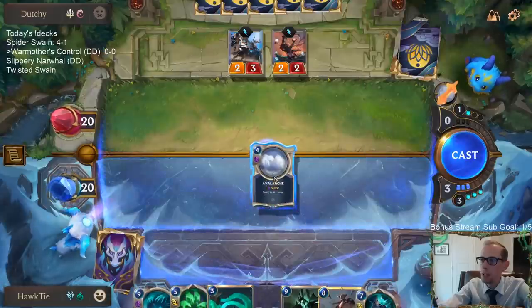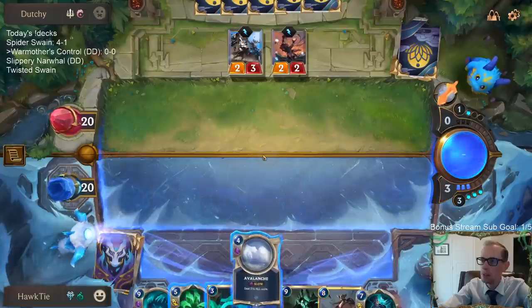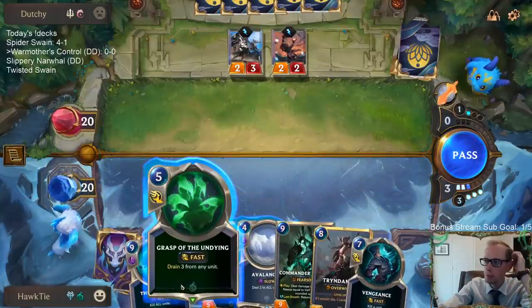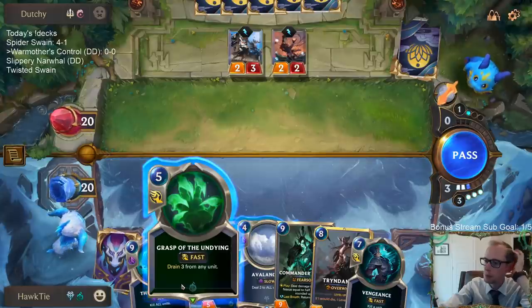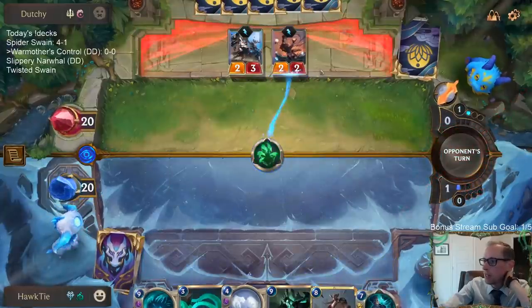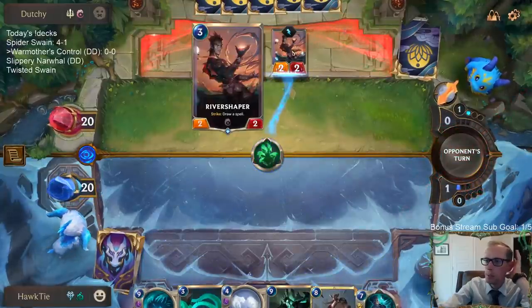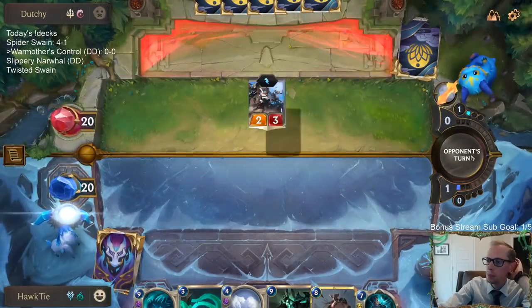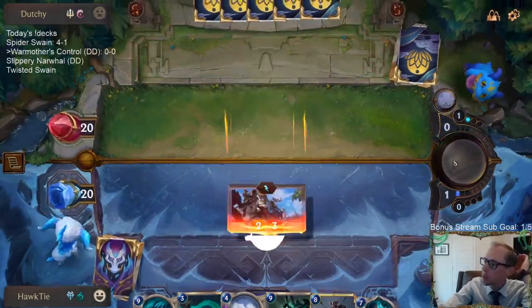There aren't many one-mana cards that save their River Shaper, but there are definitely some. There shouldn't be any one-mana cards that save over Grasp. We really don't want them drawing spells. River Shaper is awesome — we really don't want them drawing spells at all.